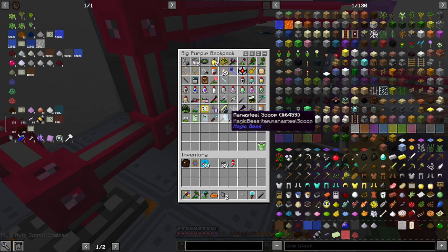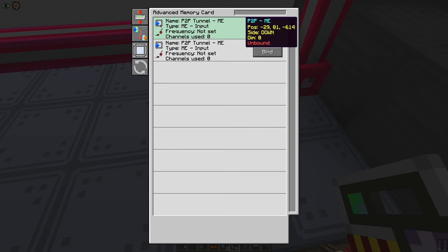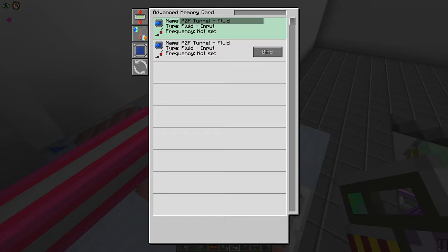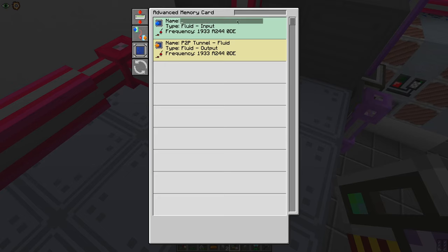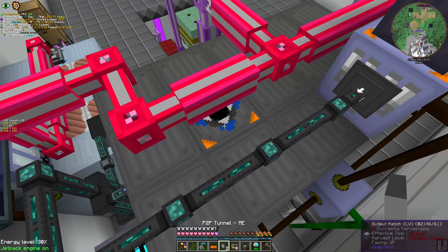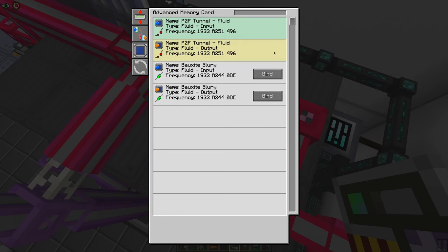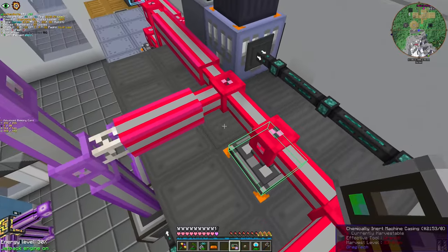Now our memory card — you will become fluid. And you also need to become a fluid. Now you will connect to this, and this will be a slurry. This is the input side and this is the output side. Voila! The second part connects here — you will connect to this, and this will be juice. And they are connected.